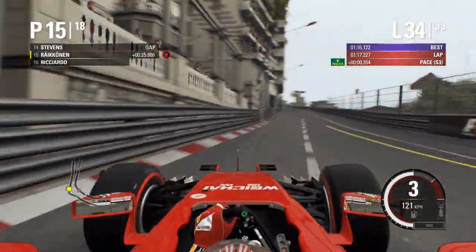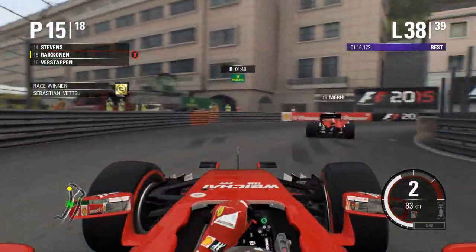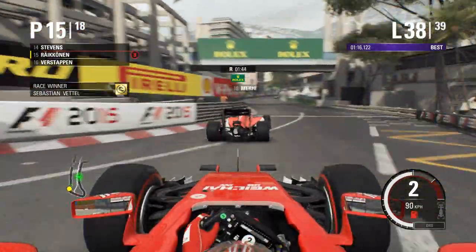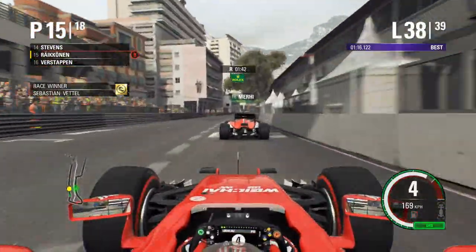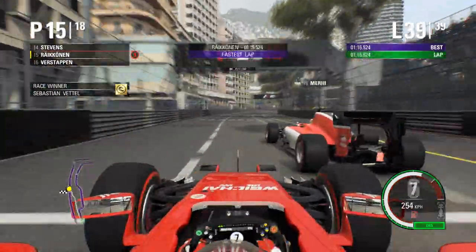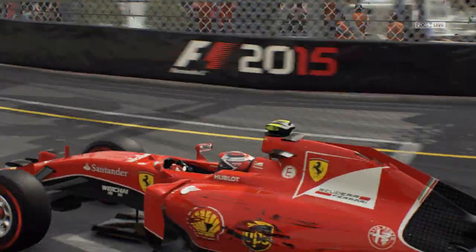On lap thirty-three we set another fastest lap of the race. We overtake Ricciardo, who has DNF'd into turn one — something's gone wrong and he's parked the car. Skipping onto lap thirty-eight, the last lap of the race, nothing else significant happened. We got up into fifteenth place and set the fastest lap on the final lap of the race, but overall a very disappointing race.